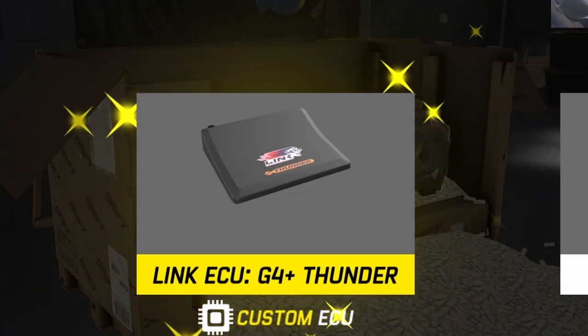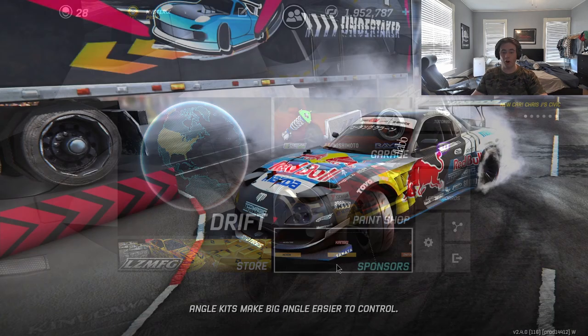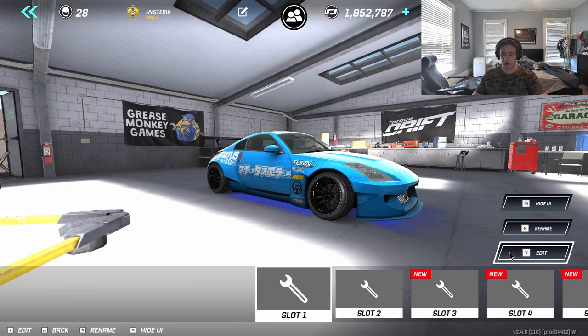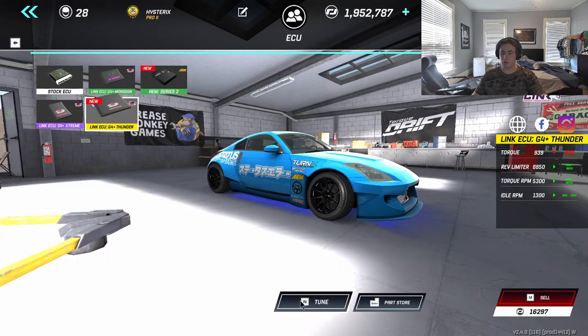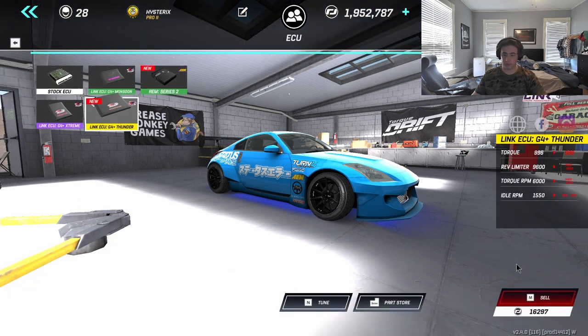I got it! That's the best ECU I can get — that is the best ECU I can get for the 350! Oh my god! Now I'm gonna push over 1100 horsepower with this thing. Jesus Christ — engine ECU, high RPM, high rev limiter. Holy crap!